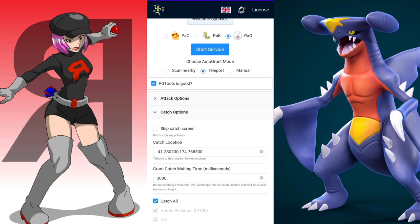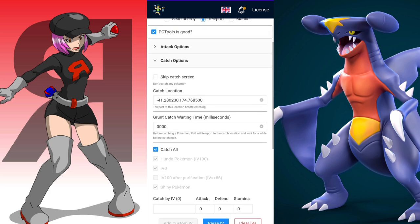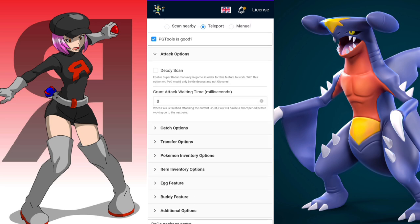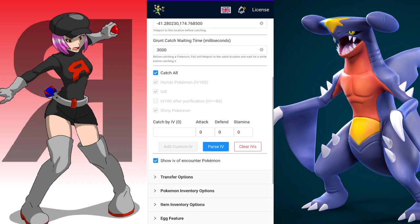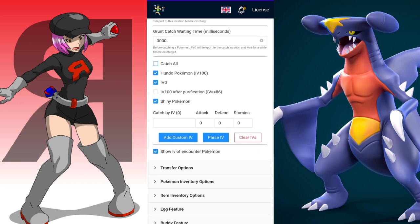Go to the cache options — you can see I have it selected. The cache location: put any coordinates you want — this is where the Pokémon are going to be captured. The ground waiting time, I think this is the default setting so leave it like this, or if you have a better device you can lower the number. In the attack options, I have zero, which I think is also the default setting, and it's been working for me.